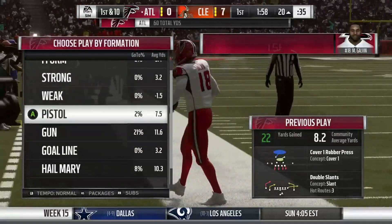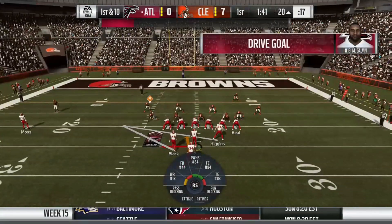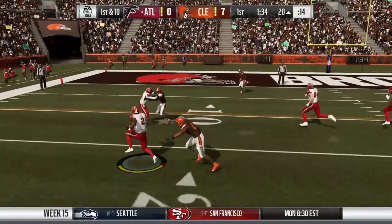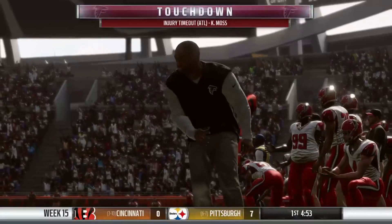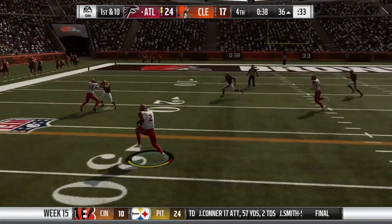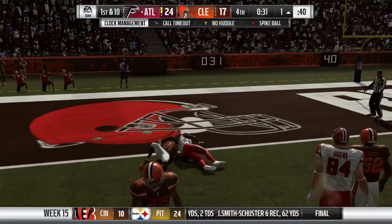If you want to make a great dual-threat quarterback — Lamar Jackson, Baker Mayfield, anybody who can scramble in CFM — and you want your quarterback putting up both rushing and passing yards, use this play. It also works in Draft Champions, MUT, and online head-to-head. As long as you have a fast mobile quarterback and know how to make tacklers miss with a spin or juke move, go try this play and let me know how effective it was. Until next time, it's your man POOHCYGG and I'm out.